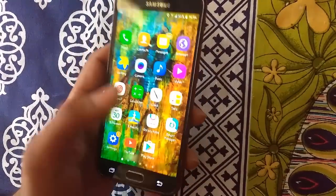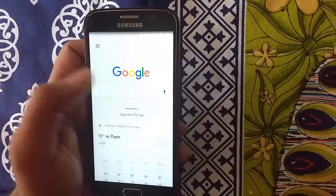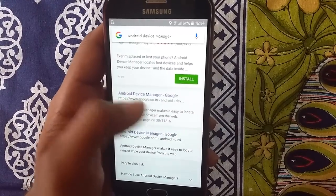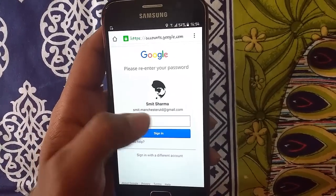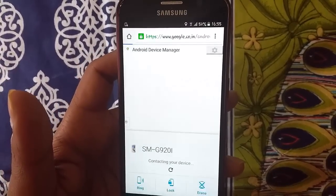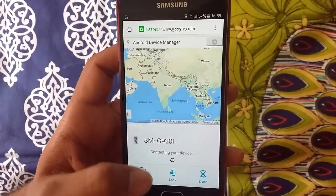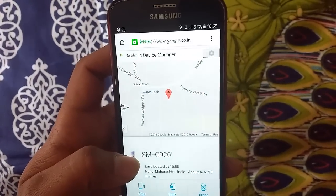If you do not have your phone or if you have access to a computer and the phone is lost, all you have to do is go to Google and type Android Device Manager. Just click on it and go to the Google website. You need to log in through your credentials. When you do that, you enter your user ID and password and click Sign In. This takes you to Android Device Manager, and what this page does is show you the location of your device. It says contacting your device as it tries to trace the location of your cell phone. It has given me the exact location — it shows India, it shows Pune, Maharashtra.